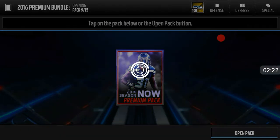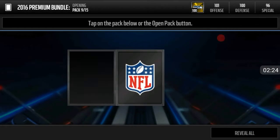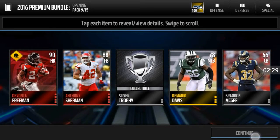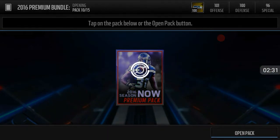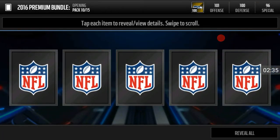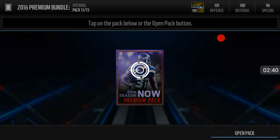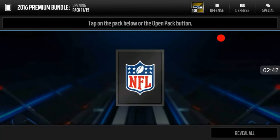If you haven't seen my NBA Live Mobile coin making method video, go check it out — it's a very great method. We got two elites in that one, so we've pulled three elites so far. We have six packs left. Come on, I'm looking for that updated team.